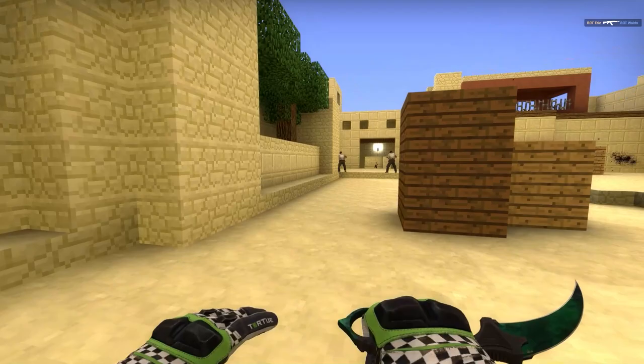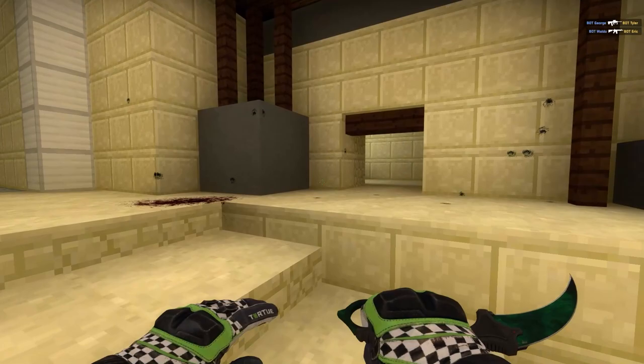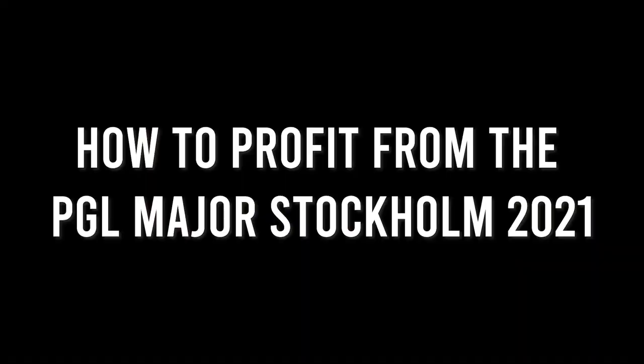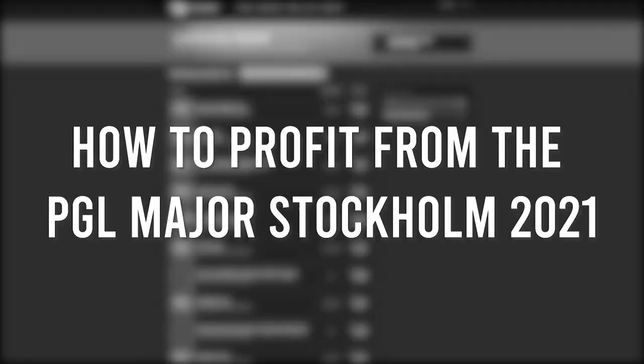This one will be the PGL Major in Stockholm, starting on October 26th and lasting until the final on November 7th. Like with every big event or update, the major brings some new opportunities and risks when it comes to CSGO skins. Today we want to look at some of them, see what possibilities you have, and evaluate what is the best and most profitable way to spend — or not spend — your money at the PGL Major.